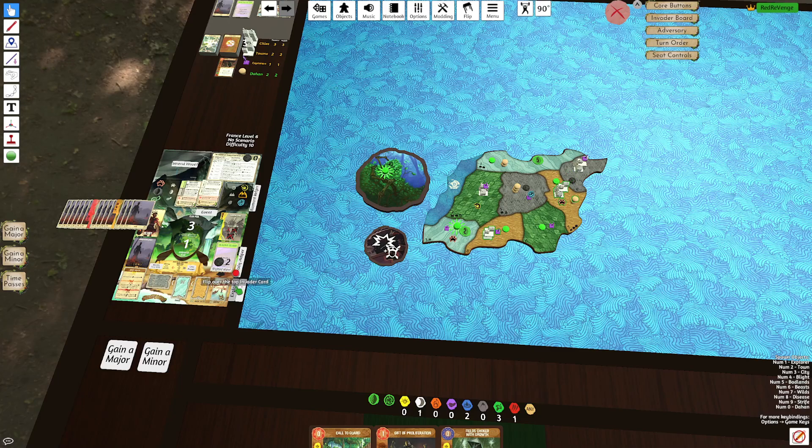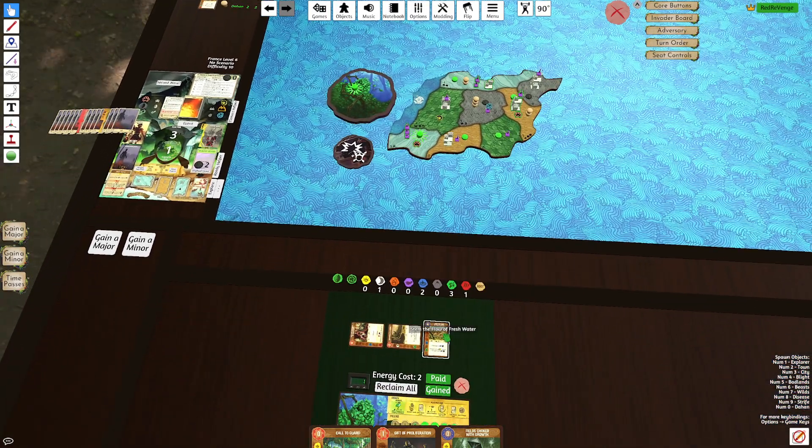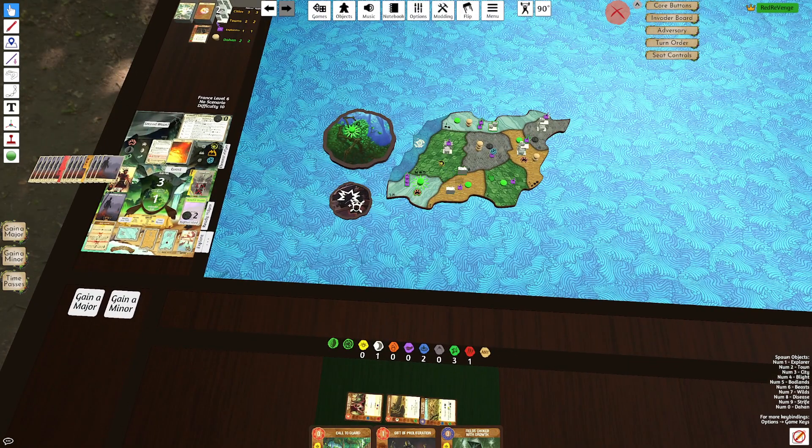Still okay though. We're hoping for anything but Sands here — Wetlands, okay. So we do Explorer, Explorer, Town, and Explorer, Explorer. France 6 into our D5. We have the Stem — one damage to both buildings, and then the Left Innate killing the Town here.